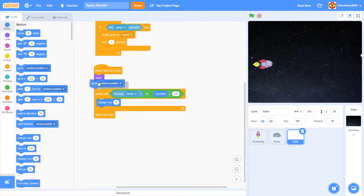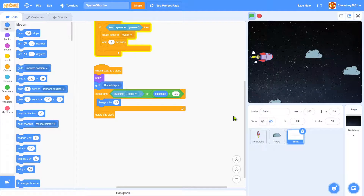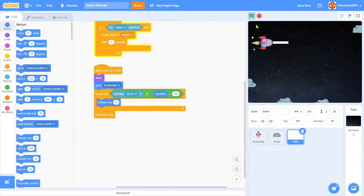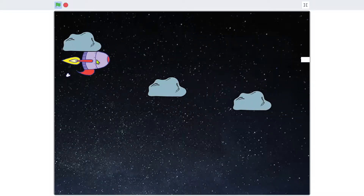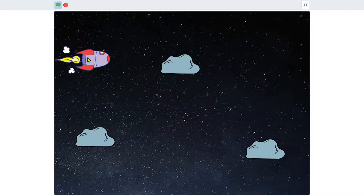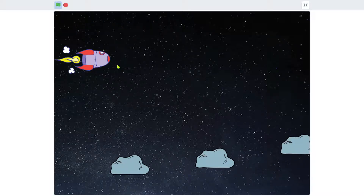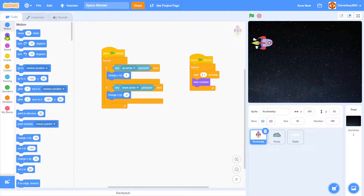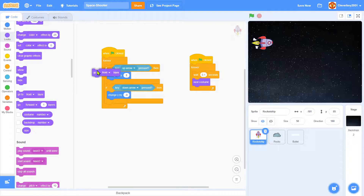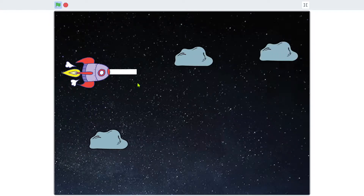In the 'when I start as clone' block, add 'go to Rocket Ship' so the bullet spawns from the rocket's position. Also, in the rocket ship sprite, add 'go to front layer' at the very beginning so the bullet appears behind the rocket. Let's test — it works!